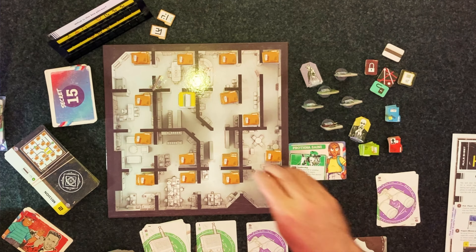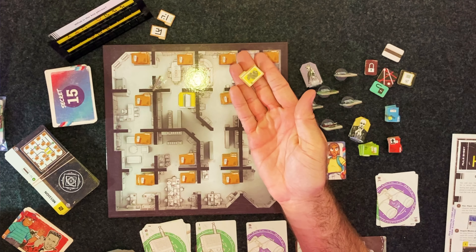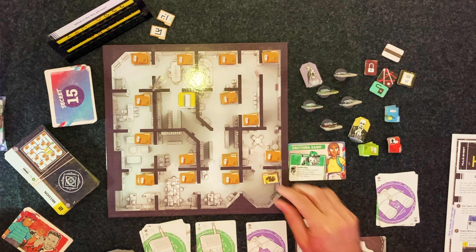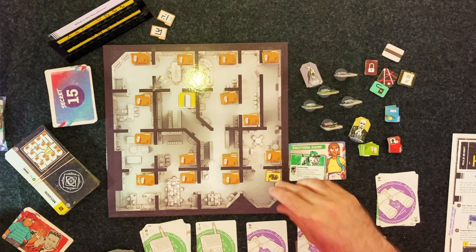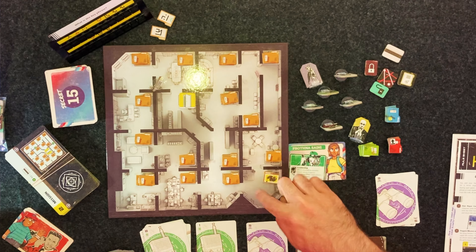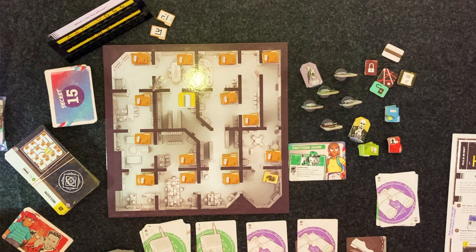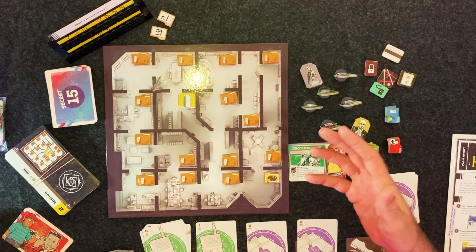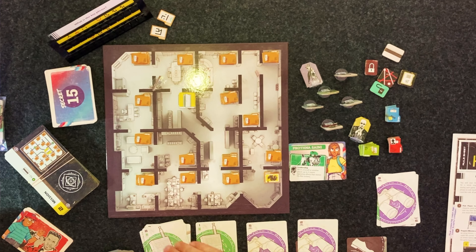Something else you'll run into: some of these tokens are actually traps — actually, a lot of them are. Everyone has a symbol. You start out with four symbols and the instruction booklet has a nice little key that tells you what to do each time you uncover a trap. Sometimes they have an effect when you step into the room. Sometimes they only have an effect when you unveil them using Intel. It just depends on the trap. And as you progress in the game, you'll find out there are more traps than you may have thought possible.